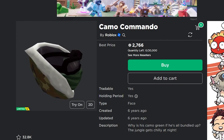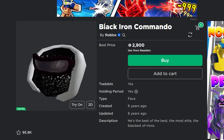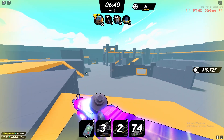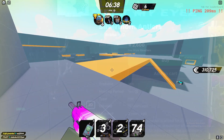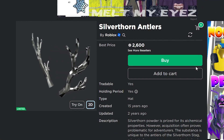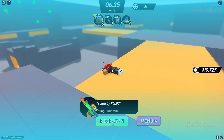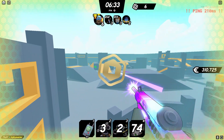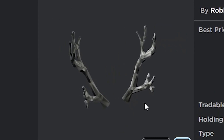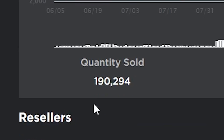Next I have the Black Iron Commando and the Camo Commando — two very similar items, both just under 3,000 Robux. I think the Black Iron Commando is a little better but either one will do really good. The Silverthorn Antlers is another one I think will do really well — it's been pretty low in price recently, so it's going to shoot up for Christmas. It's probably the best of the cheap items because it's so easy to wear with different outfits, and there are 190,000 copies that have sold.